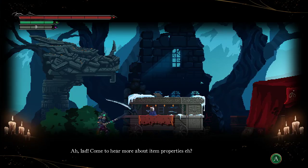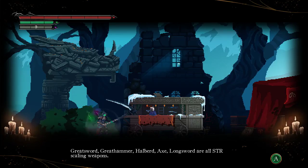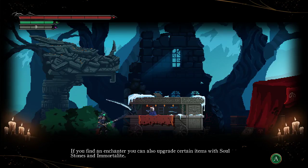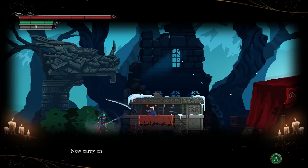Item properties. The higher a shield rating, the less stamina it reduces when blocking attacks. View rating shields block 25% more effectively, S-block 75% more effectively. The higher a weapon rating, the more damage it deals per point of finesse or strength you have. Greatsword, grey hammer, halberd, axe, longsword are all strength scaling weapons. Daggers, spears, scythe, bows are all finesse scaling weapons. Mage, Tome, and certain abilities scale with intelligence — make sure to level up the right stats. If you find an enchanter, you can also upgrade certain items with soul stones and immortalite. Only weapons, helms, boots, and capes can be enchanted. If you feel your inventory has a lot of useless space, you should disenchant them into soul stones. Now carry on, lad.